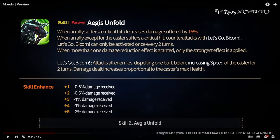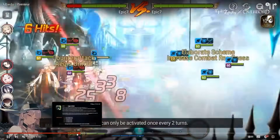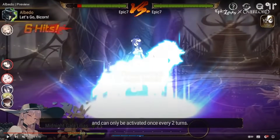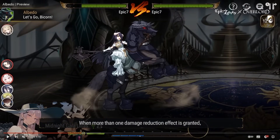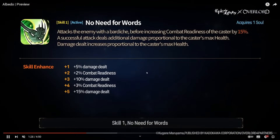The Bicorn attack hits all enemies, dispels one buff, and increases the caster's speed for two turns. Damage increases proportional to the caster's max health. So whenever someone gets critted she counter-attacks, self-speeds up, and deals HP-scaling damage. Let's see the animation — Galileus attacked the Crow, Albedo procs, hits all enemies, gets the speed up after. Damage seemed light though.